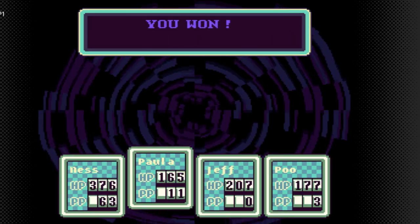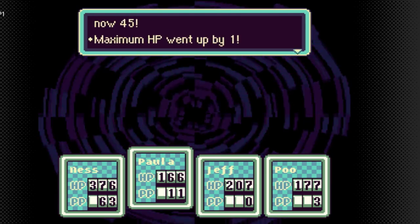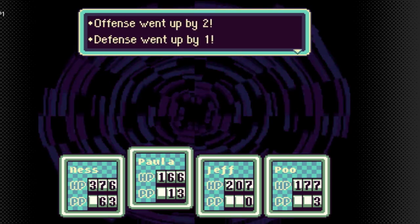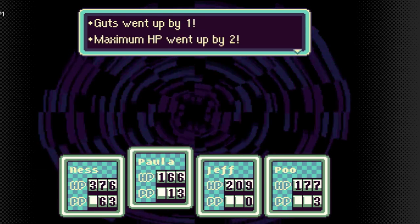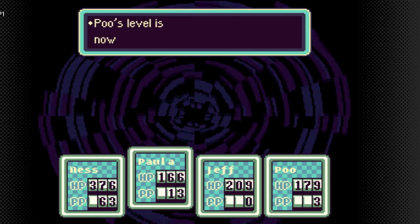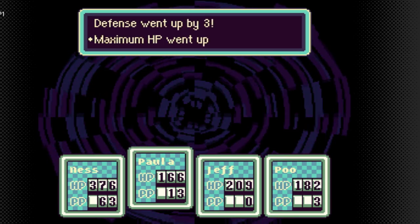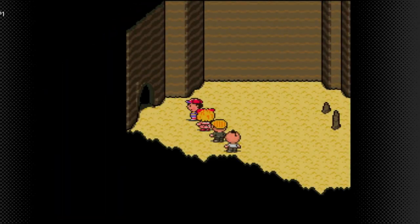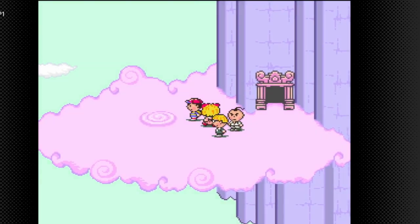That was an easy boss compared to the last one. Poo is now level 45, max HP up by 1, max PP up by 2. Jeff is now level 43, offense up by 2, defense up by 1, speed up by 1, max HP up by 2. Poo's now level 37, max HP up by 2. Poo's now level 38 - offense up by 1, defense up by 3, max HP up by 3, max PP up by 2. Now it's great to tackle two consecutive sanctuaries in one video.